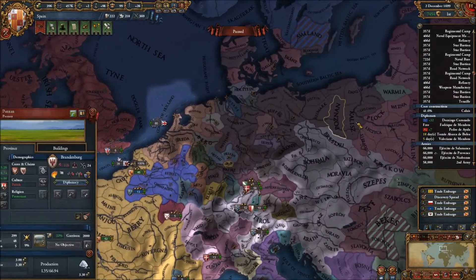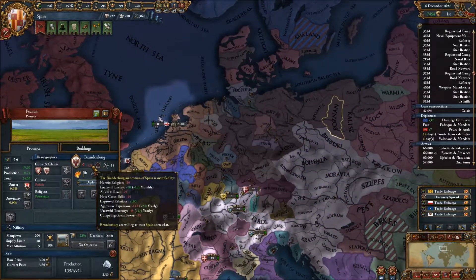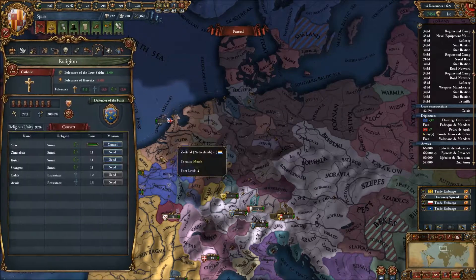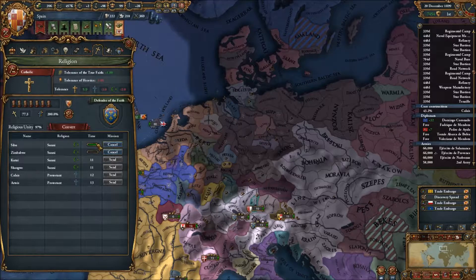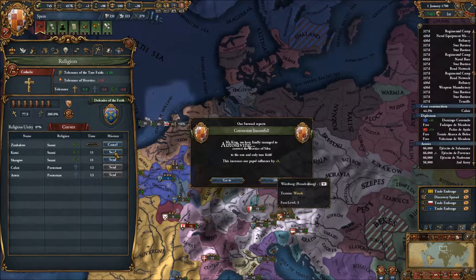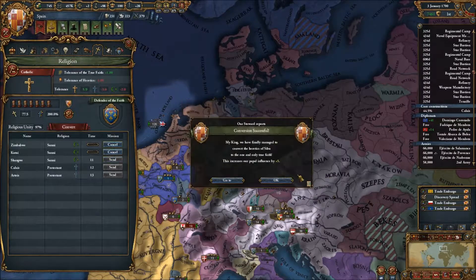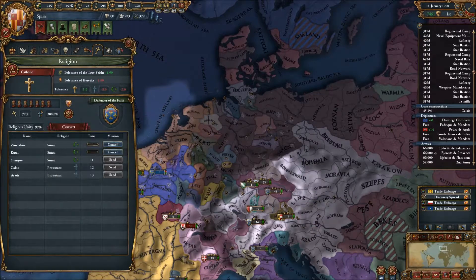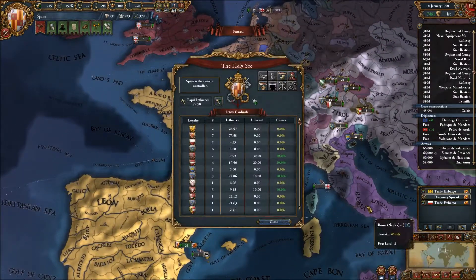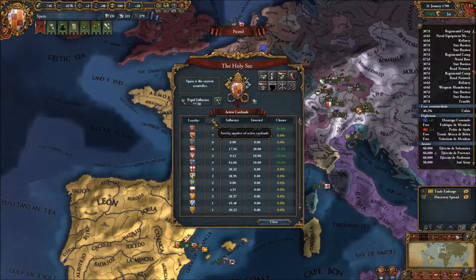Brandenburg's topped off. I'm trading in coffee. Sure, I'll give you military access, Brandenburg - let's be buddies. I get this religious unity up too, it's almost there. And I don't think it's actually giving me five Papal influence - this didn't budge. I'm at zero, I probably ought to buy that up a bit. I wouldn't mind being the next Pope, though it looks like it's going to Lithuania.